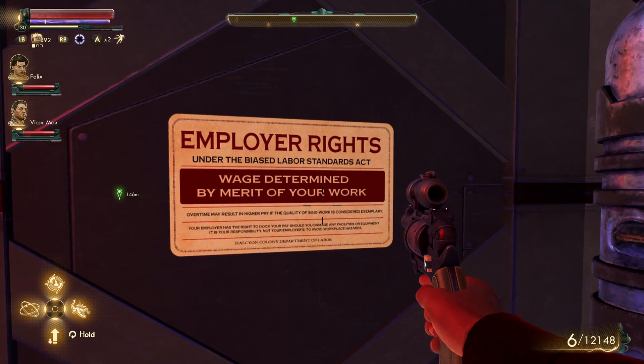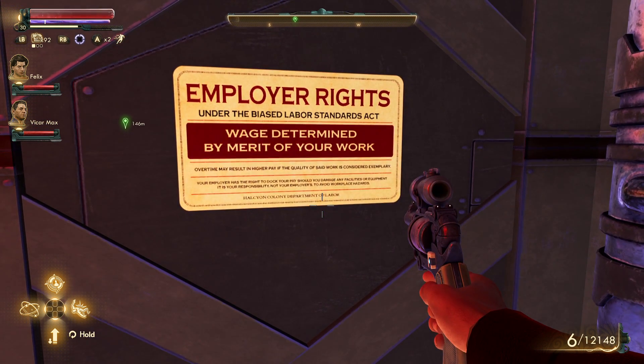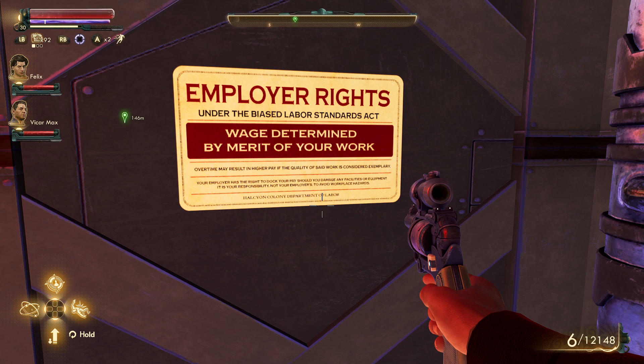There's a poster: Employee-Employer Rights Under the Bias Labor Standards Act. Wage determined by merit of your work. Overtime may result in higher pay if the quality of said work is considered exemplary. Your employer has the right to dock your pay should you damage any facilities or equipment — it is your responsibility, not your employer's, to avoid workplace hazards. Housing and culinary department of labor.